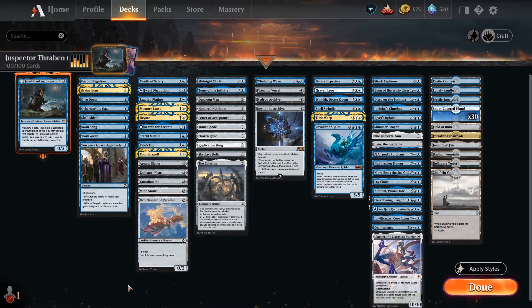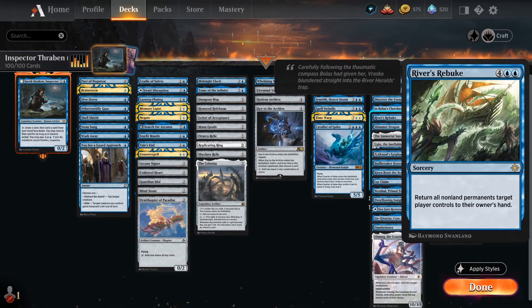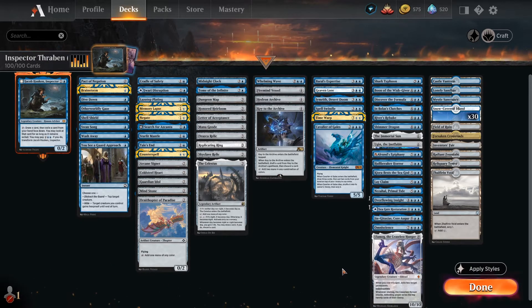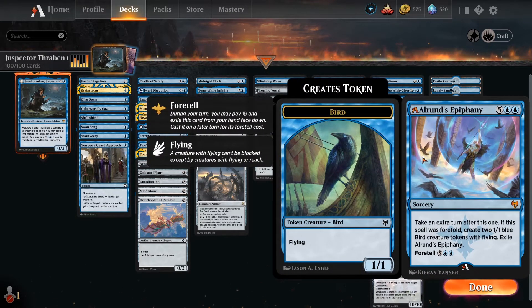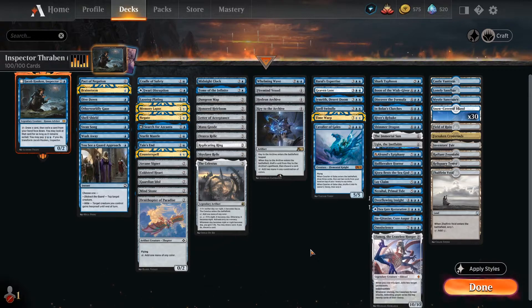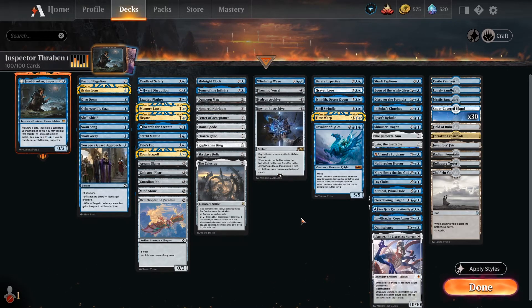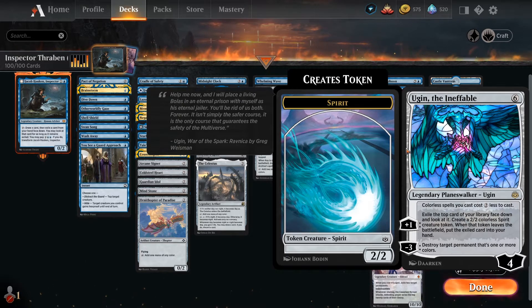We can double our hand size with Seagate Restoration, draw seven with Inspiration, and Nezahal is just a control player's nightmare. We've got Lay Claim and Embolus's Clutches so we can steal our opponent's best creature — because as you may remember, we said we're not going to be interacting much with our opponent in the early game. Once we've flipped Jacob over, that's when we start to interact. We can do bounce spells with River's Rebuke, Whelming Wave, steal Kira, and all of that shenanigans. We can also just take an extra turn with Alrund's Epiphany and Time Warp.